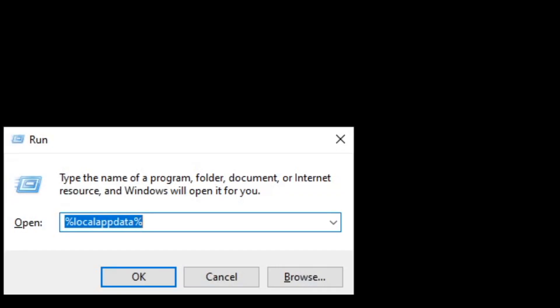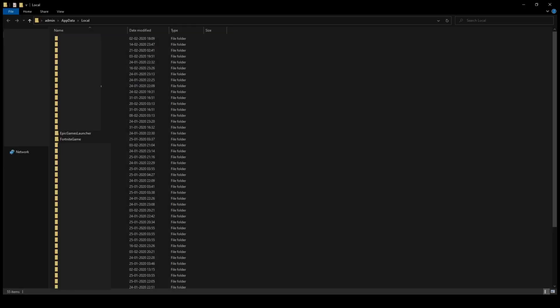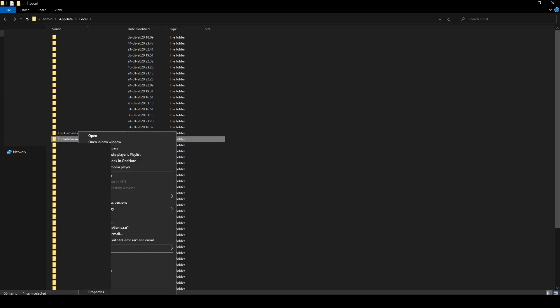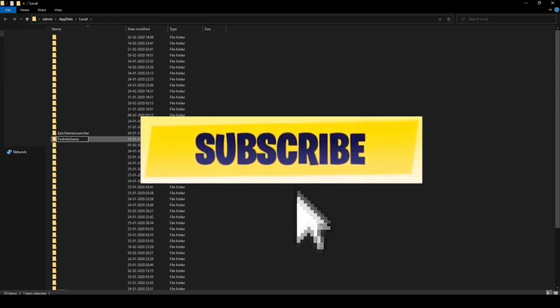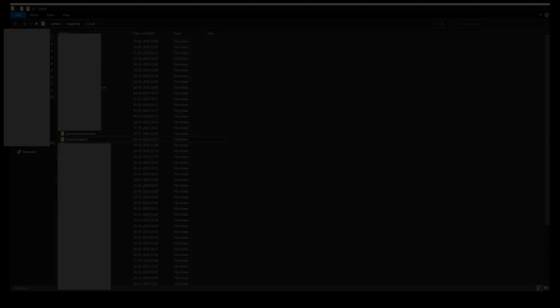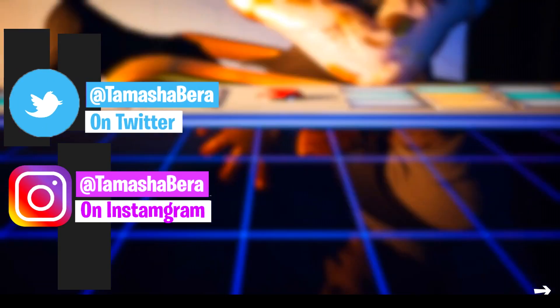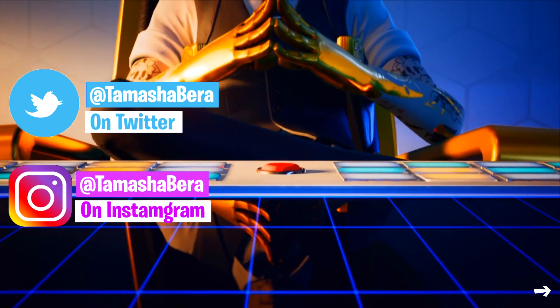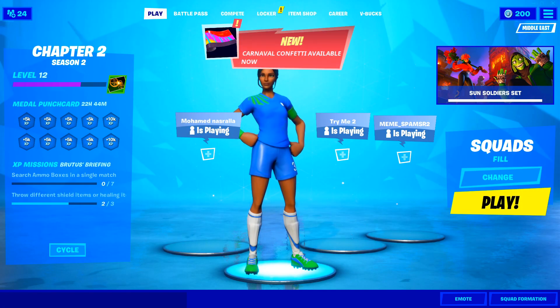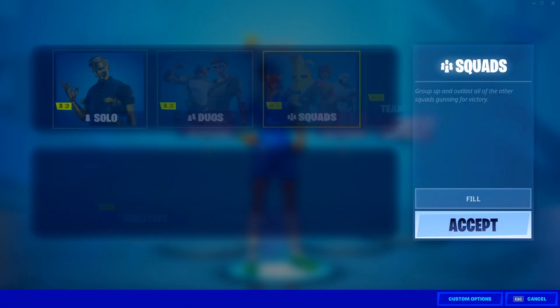Once that's done, go back to your Local App Data folder, navigate to FortniteGame, and rename the FortniteGame folder by adding a '1' in front of it. Close the window. Now start Fortnite. Once you're in the Battle Royale, the intro will play — just ignore that. You'll notice that your settings are all gone.